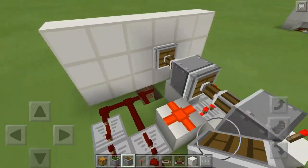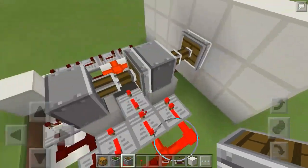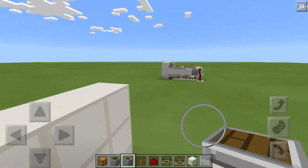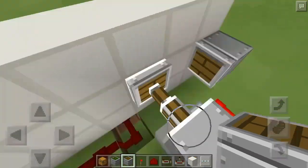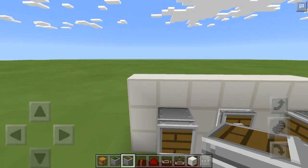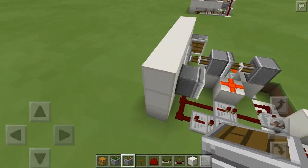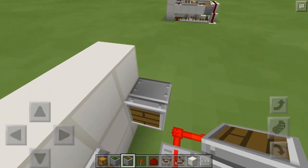Now we're going to place in our regular pistons. Place one right there facing this way, then place one right here, then one right here.